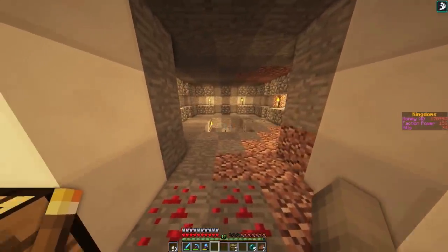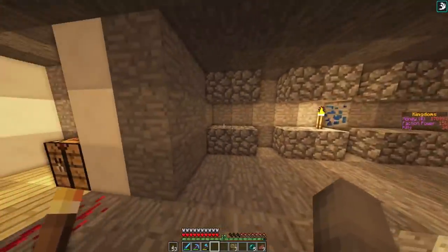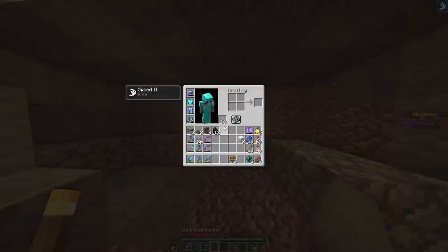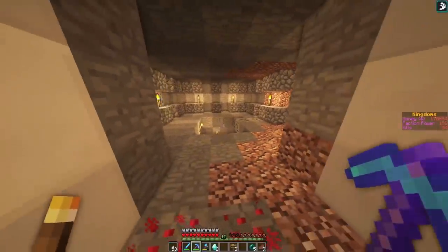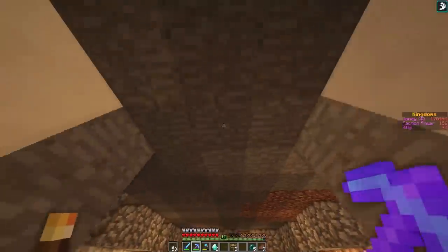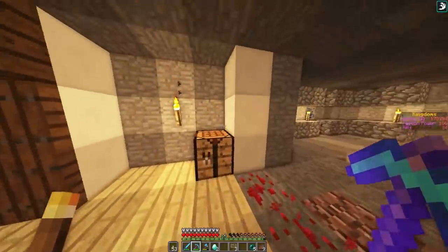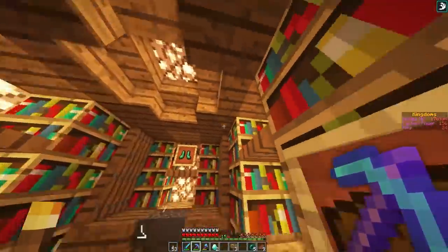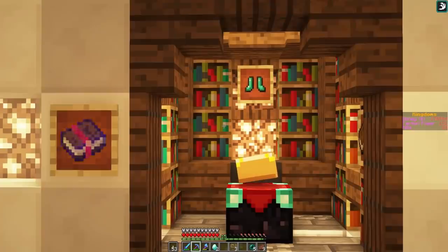I've been busy and I've cleared out this space because this is sort of my plan for the chest room. We're gonna have some chests up here and then you can go downstairs and there will be more chests down here. I'm not gonna continue with marble - the marble is just for the halls, and when it goes into the rooms they will be different. This will end up being spruce again because I really like spruce.